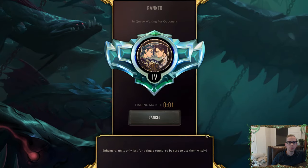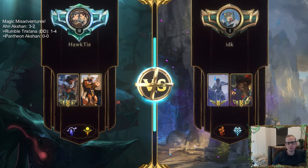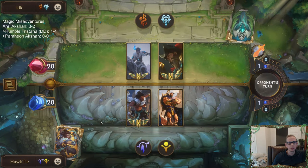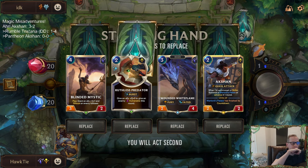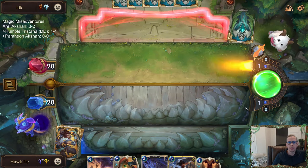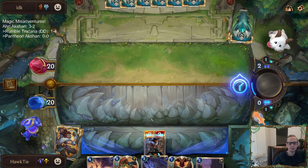We're heading to ranked for five games. First matchup is Gangplank Sejuani. Pretty decent hand — I can see keeping all of it. Ruthless Predator doesn't protect Action but it's a good card. Oh, great draw — that protects Action, perfect. That's exactly what I wanted.